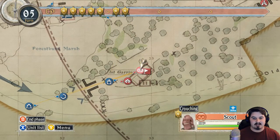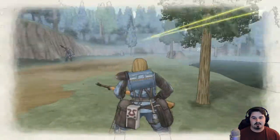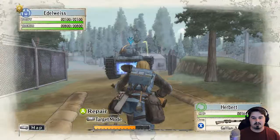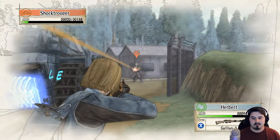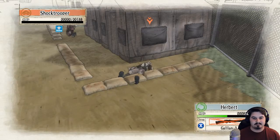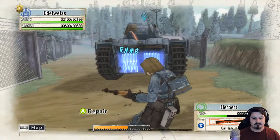See if we can take out that scout over there. Let's have Herbert move up — I need you to do something for me, buddy. Oh shit, come on buddy — I think I'll hit ya. Yeah, got it! I'm tired. Man down, everybody be careful.